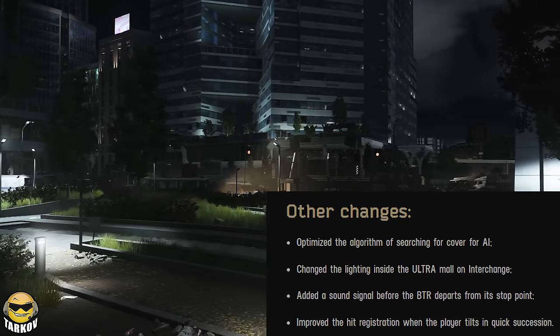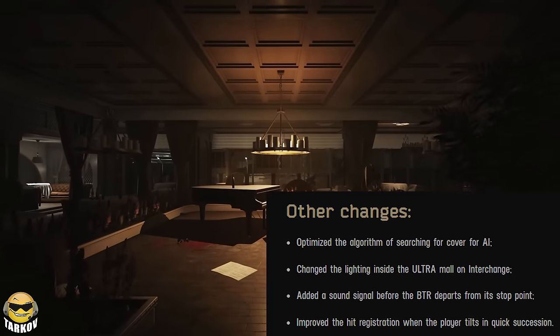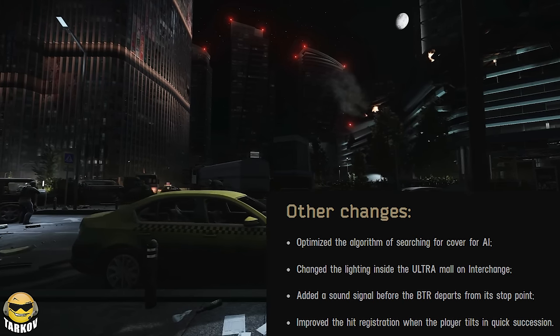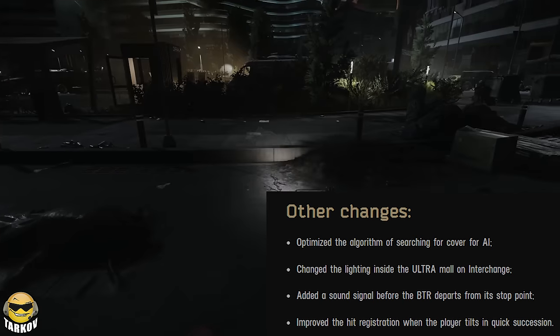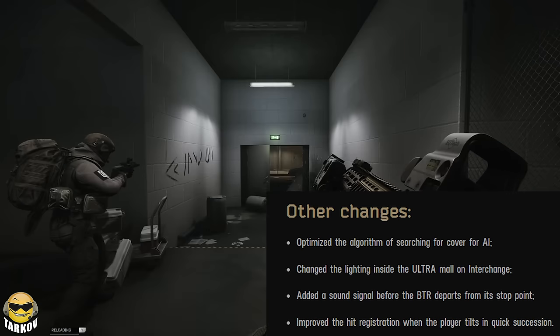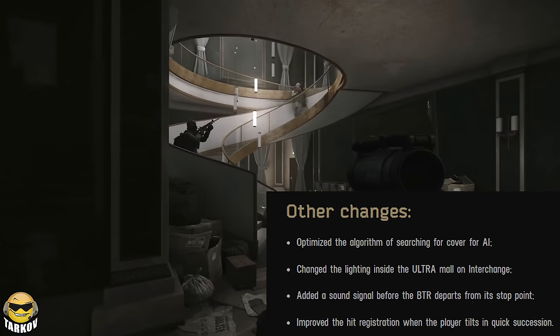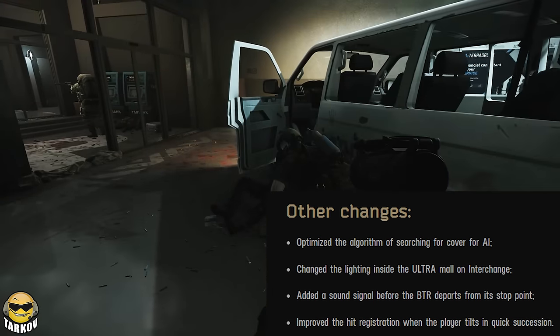Other changes: optimized the algorithm of searching for cover for AI — so maybe AI are going to be a bit more sneaky, we'll have to see. Changed the lighting inside the Ultra Mall on Interchange. Added a sound signal before the BTR departs from its stopping point. Improved the hit registration when the player tilts in quick succession.